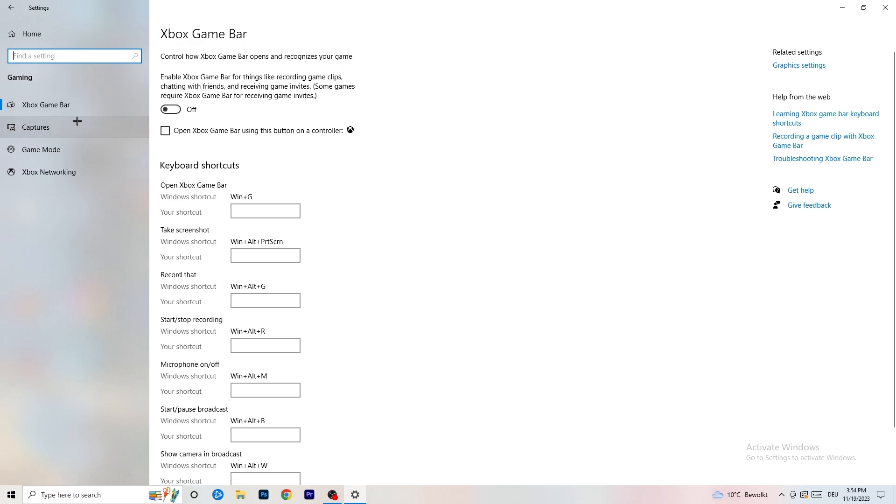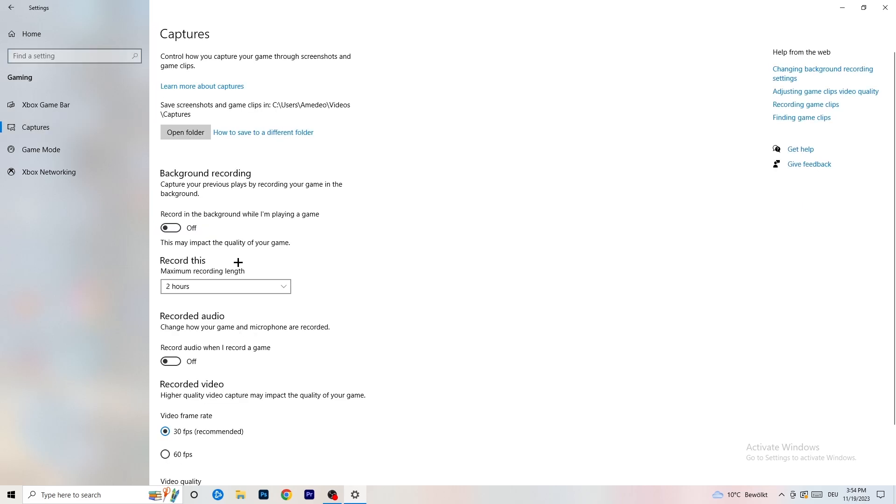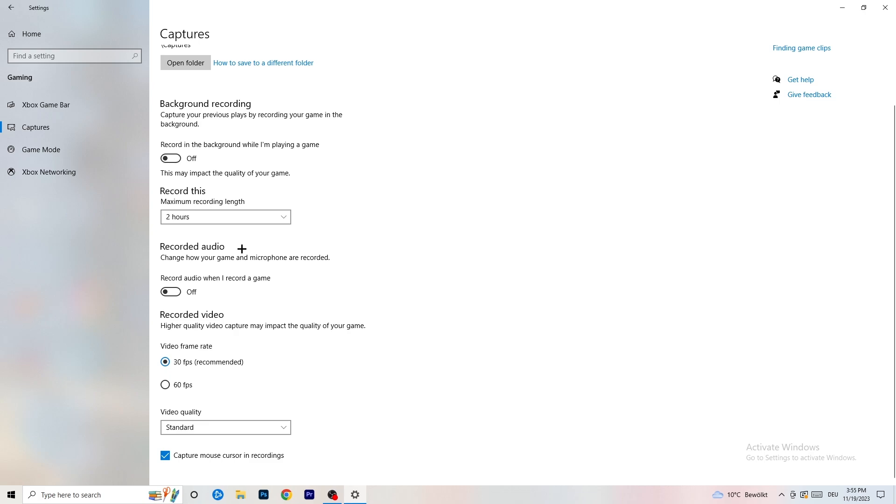Click on Captures on the left side. Go to Background Recording and turn off 'Record in the background while I'm playing a game'. If you want to record your gameplay, use proper software like OBS — don't use Windows recording. Turn off background audio recording as well, since it takes a lot of performance and can cause your game not to launch.